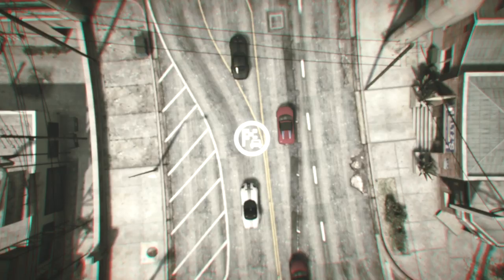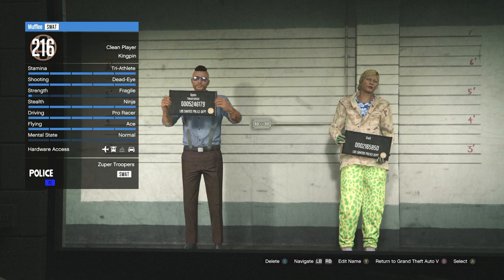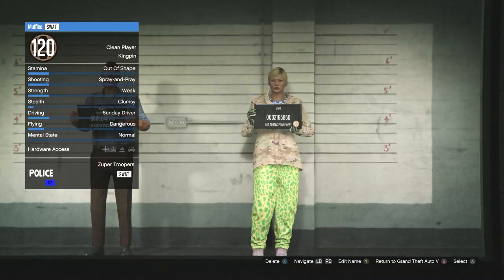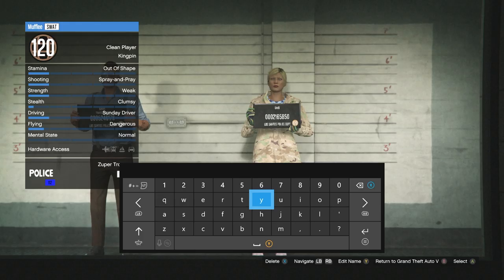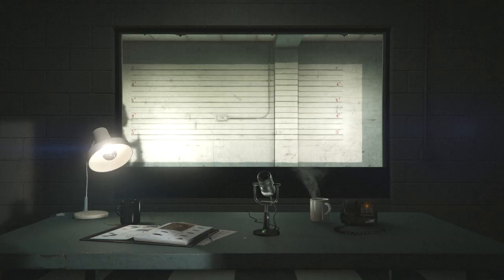Once it loads back up, hit start, go to online, and go down to 'Choose Character.' It'll ask if you're sure you want to quit — click OK. That will load you into the character selection screen. Go over to your secondary character and delete it. It'll prompt you asking if you're sure — hit yes — then type the word 'delete' to confirm. You'll be brought back to the character selection screen with your secondary character now gone.